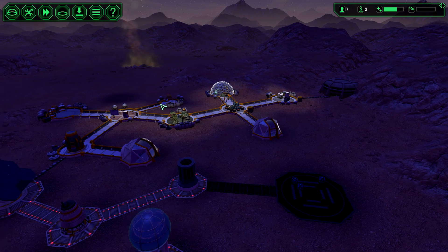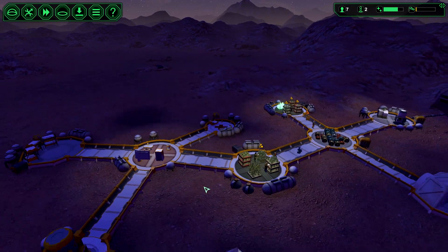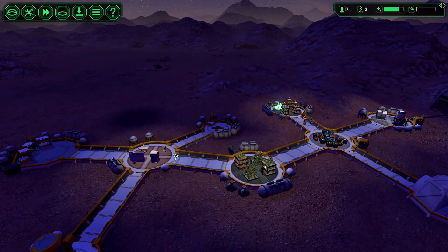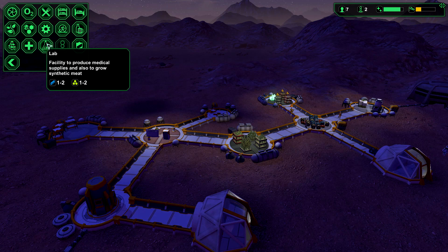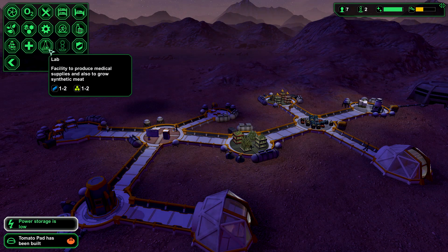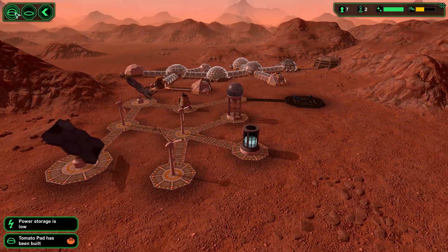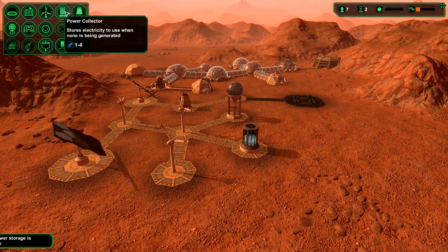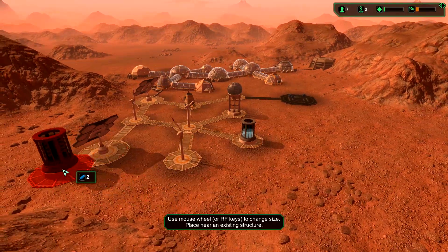Okay, once we get more colonists we should figure out what we want to do next — there's storage, medical bay, laboratory which can produce medical supplies and grow synthetic meats. That would help our food problem, but I kind of want to build a bar. Power storage is low — luckily the sun's coming up, so it might be time to build another power collector. Can we build a bigger one? Yeah — let's see where we can put that.